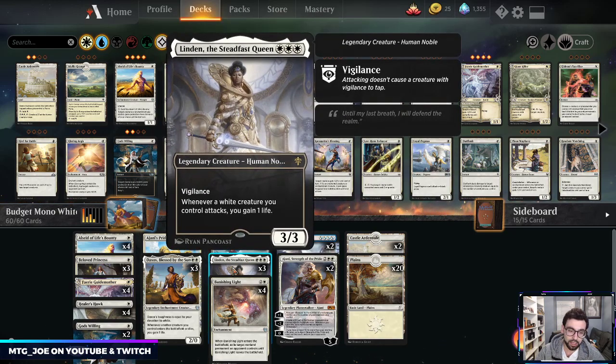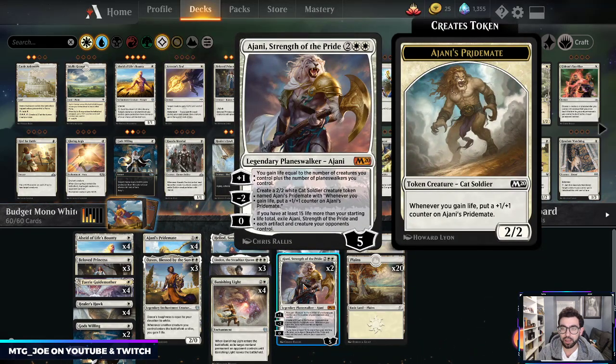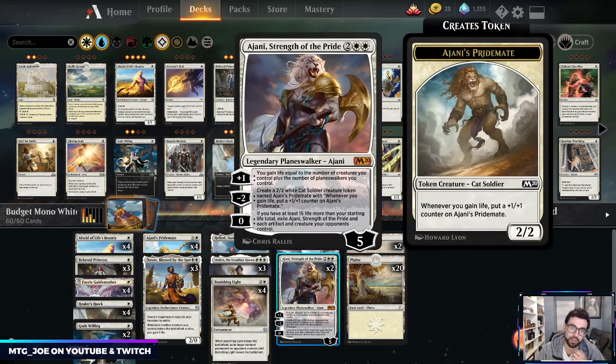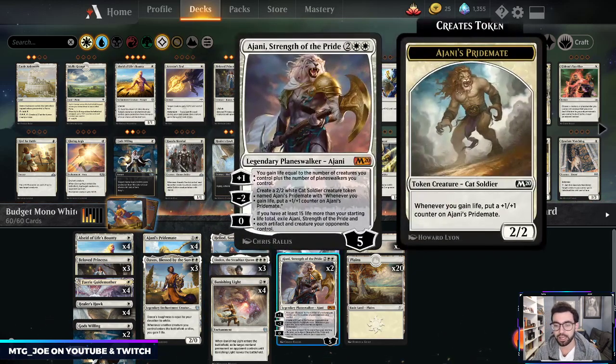Highlighting the rares and mythics: we have two Ajani, Strength of the Pride — a pretty solid planeswalker in this archetype. Four mana, out at five loyalty. Plus one: you gain life equal to the number of creatures and planeswalkers you control, which triggers Heliod. Minus two creates an Ajani's Pride Mate — a creature that gets a +1/+1 counter whenever you gain life, so it becomes a big beater. The zero ability exiles Ajani and each artifact or creature your opponent controls if you have 15 or more life than your starting total.